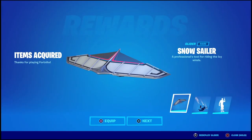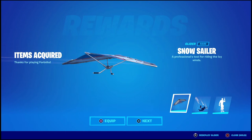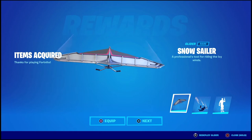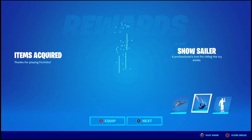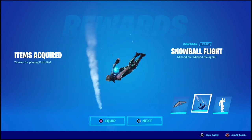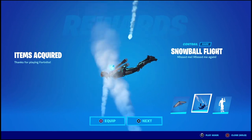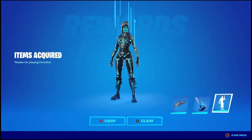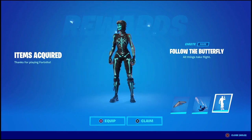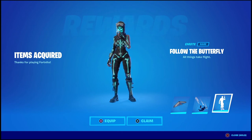Here we are. We got our Snow Sail glider — it's kind of all silver with a bit of pink, kind of lackluster, not gonna lie. We got our Snowball Fight contrail which says 'miss me, miss me' — basically snowballs falling from the sky. And then we got the Follow the Butterfly emote, which looks perfect with the skin to be honest.